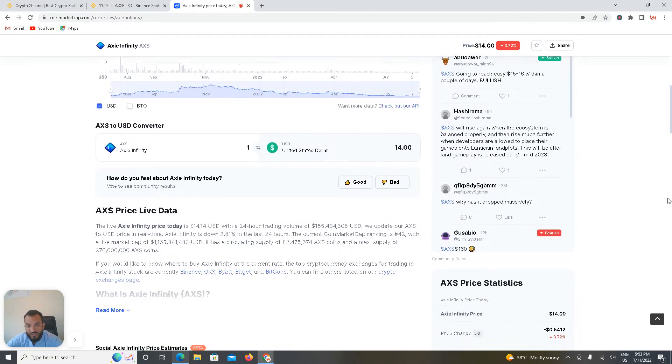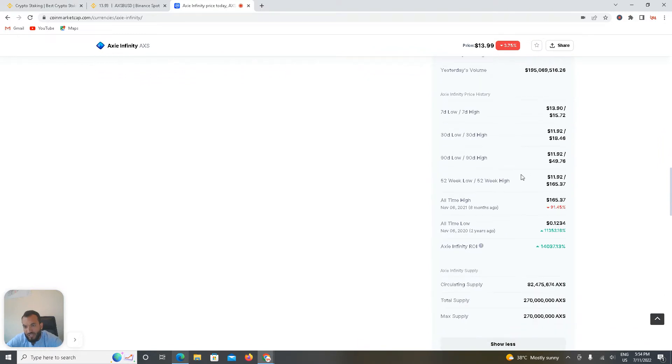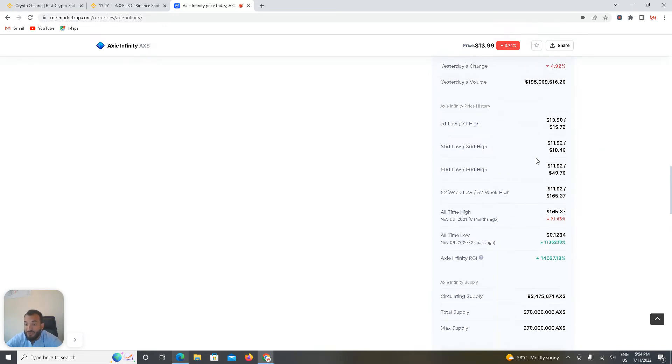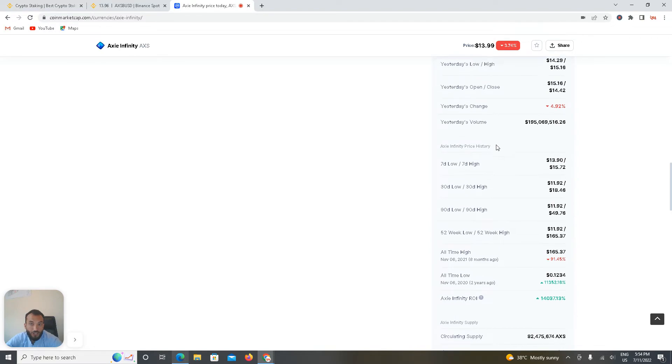If you look at the Axie Infinity price it's 14, price change 24 hours, market cap is very high. All time high was on November 6, 2021 — eight months ago — at 165 dollars. All time low was around November 2020, at 0.1234 dollars. Two years ago the price was 0.12, and after one year it reached 165. Right now it's trading at approximately 13.90 to 14 dollars, with a circulating supply of 247,567,400.